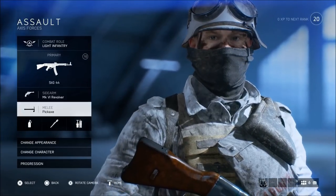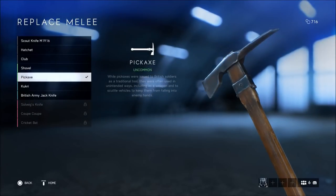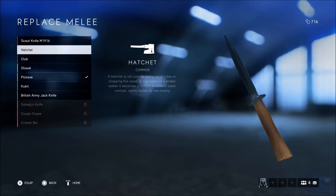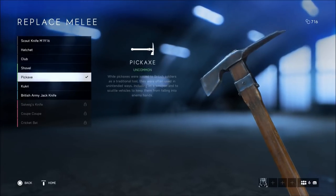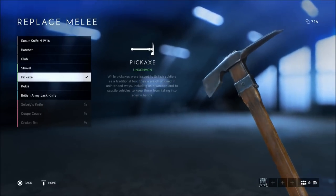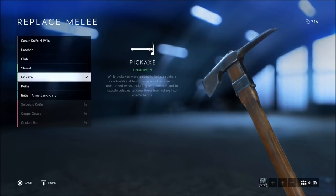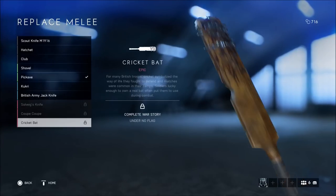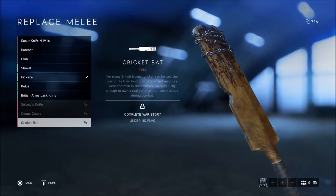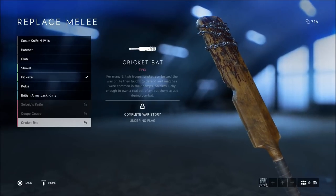Moving into the gadgets, I'm going to skip over the melee weapons only because they all do exactly the same thing — none of these are stronger than the other. I just go with the pickaxe because it looks the coolest and has some really cool killing animations. You can go with whatever you want from the selection. Some of these are only unlocked from the war stories.